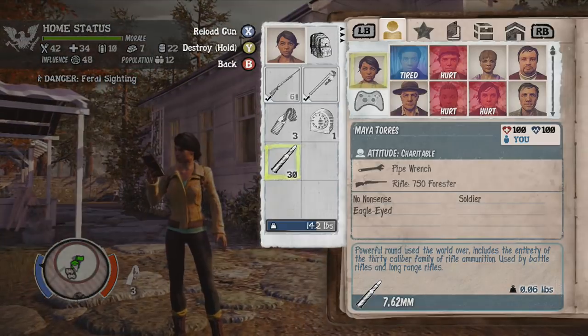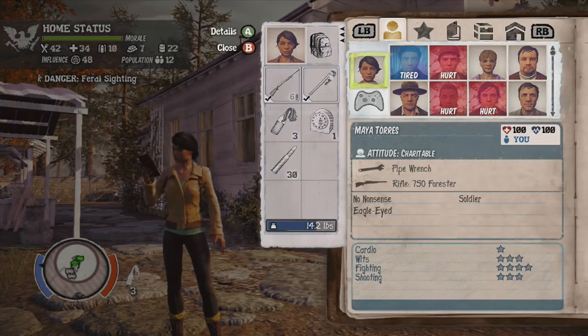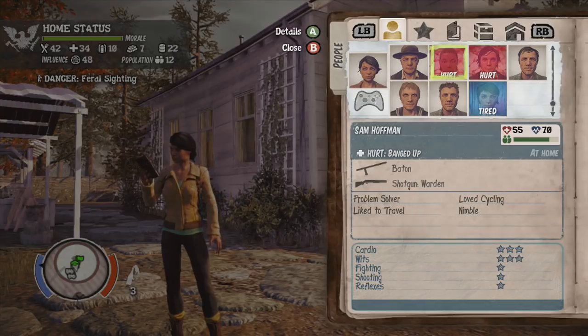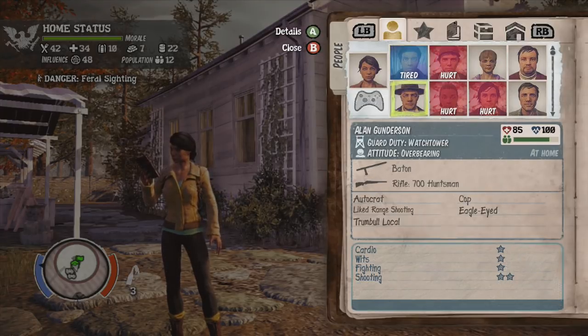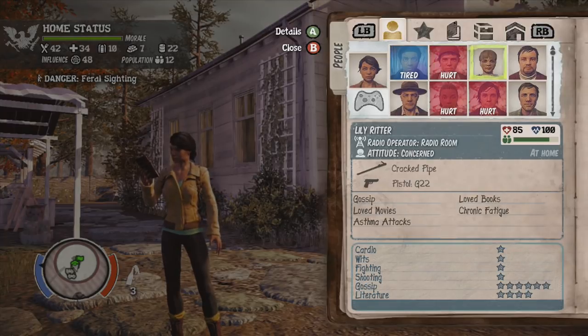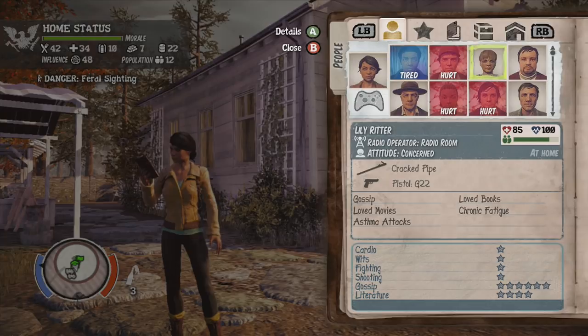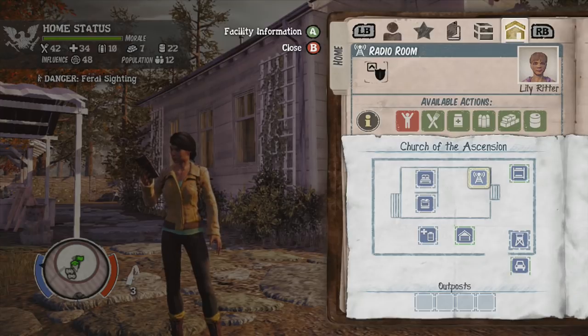If you press up on the d-pad you will go to your journal and you will see all the people. A lot of my characters have been hurt unfortunately, but at least some of them have survived. I actually had to restart the game because Marcus died and Maya died, along with a few other characters, which was a bit of a pain. So I've restarted the game and figured out how to do all the outposts and the main bases.